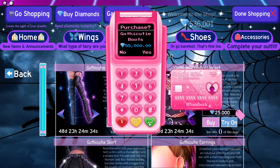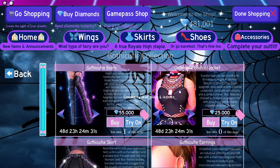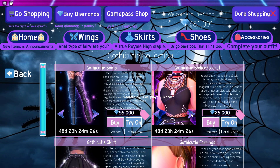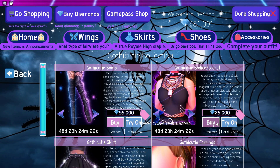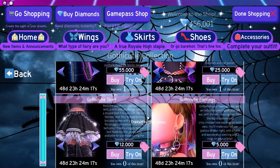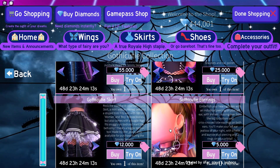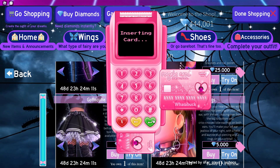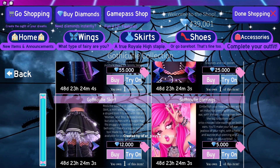Anyways, let's buy the set. We have the Gothic Cutie boots, then next we have the Gothic Cutie bodice slash jacket — it changes from masculine to feminine — and then we also have the Gothic Cutie skirt and the earrings. In total, if I do the math, this is like 97k, so this is definitely one of our cheaper sets.